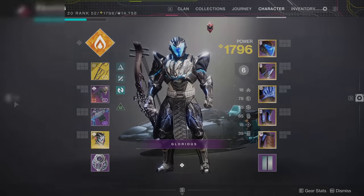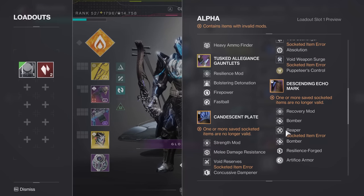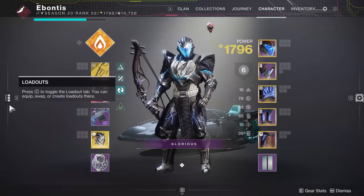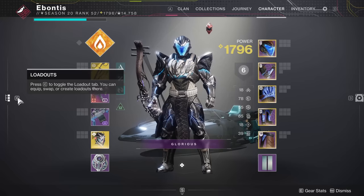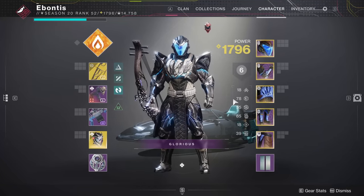When it comes to cosmetics — things like ghosts, sparrows, and ships — you're going to have to manage those on your own. Right now it's just the functional gear stuff. They probably wanted weapon and armor functionality long before cosmetics. Even though Dressney is the endgame, I hear. So that's loadouts — pretty straightforward.